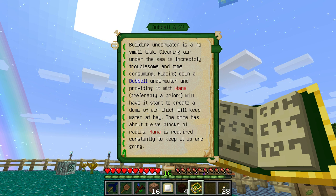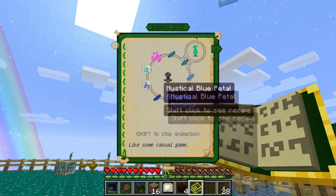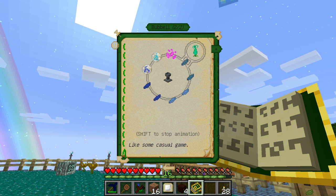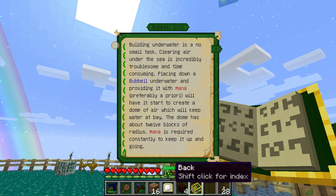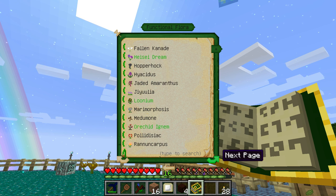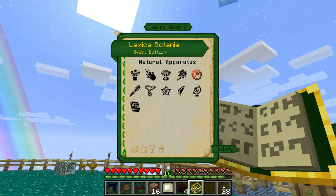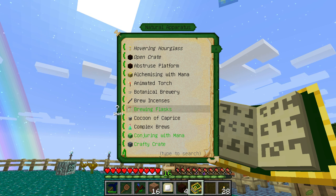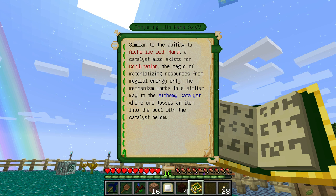And if we go into the functional ones, we have the Bubbell — you can place it underwater and it'll create a dome of air for when you want to build underwater, which would really freaking help. Then we get a bunch of new ones. What is the Natural Agua? Brewing flask, conjuring with mana. Oh here's the conjuration thing — the Conjuration Catalyst also exists. The mechanism works similarly: you toss an item into a pool with a catalyst.